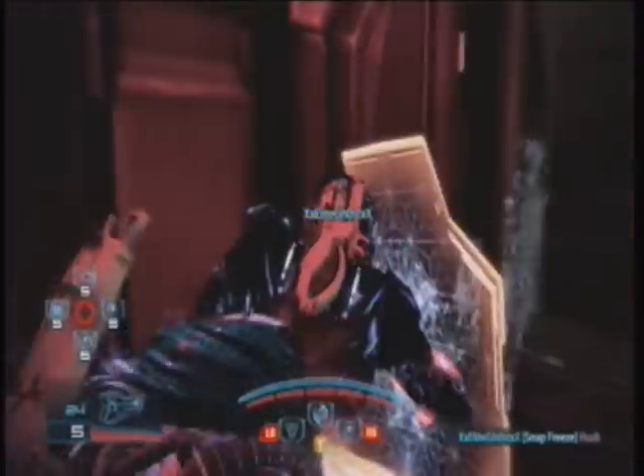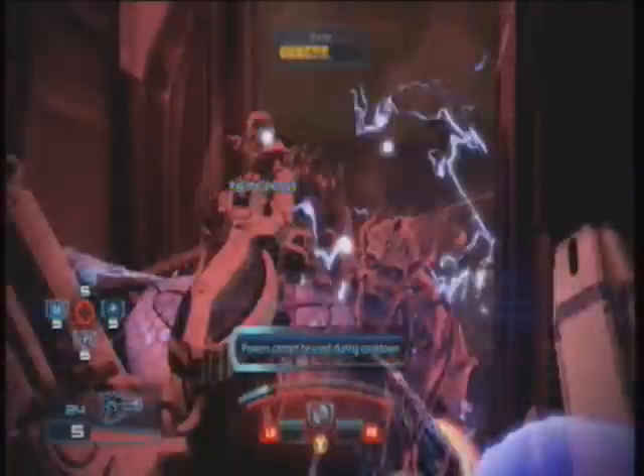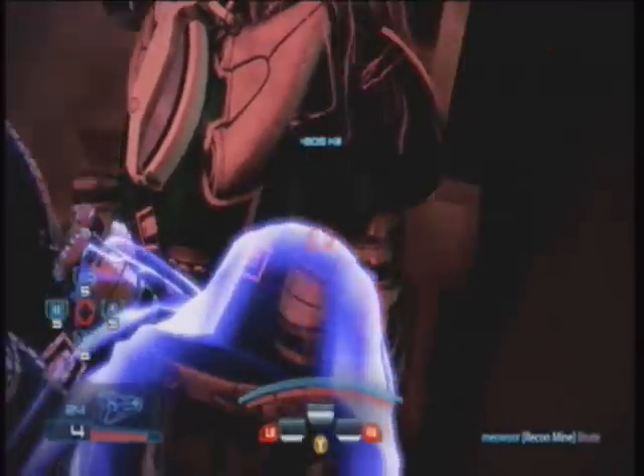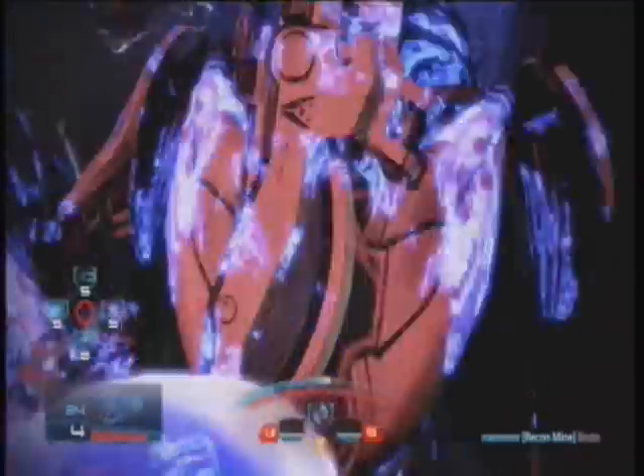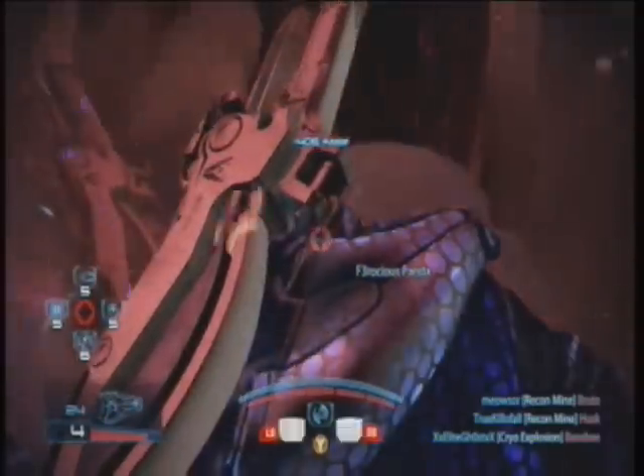The Volus engineer in the back just uses recon mine. The Volus engineer in the front — which is me — just spams recon mine. That's how easy it is. Occasionally you'll want to use the heavy melee shield block in between your recon mines. You've got the guy shield boosting in the back, so that makes you practically invincible.